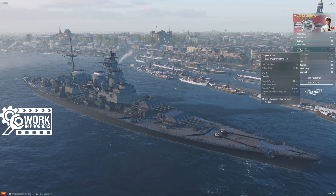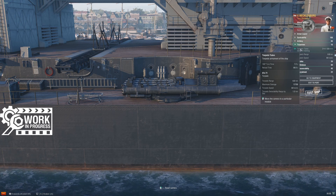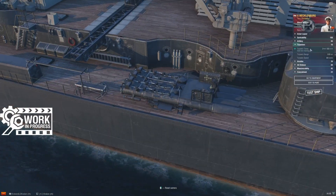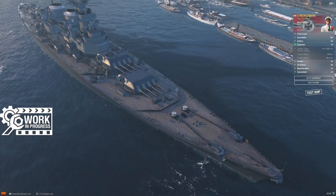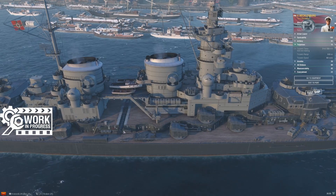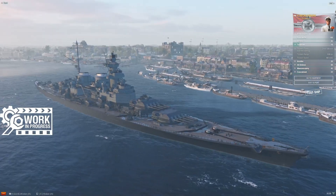Mecklenburg does come with torpedoes. She's got a single quad launcher amidships on each side of the ship. If you've driven any German cruiser, you are used to these — the same quad launchers you'll find on Hindenburg and Roon. Six kilometer torpedoes on a 90 second reload, 13.7 alpha, 64 knots of speed — the same torps you'd find on Gneisenau. They're that uppercut punch: if you can drive the ship into close enough proximity to an opposing battleship, you have that little uppercut. The risk, as always, is that the German torpedo launchers are just out on the deck, totally exposed to any HE or secondary shell that wanders along.